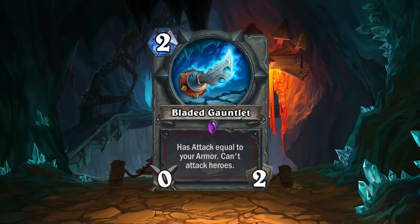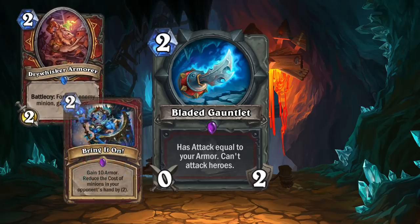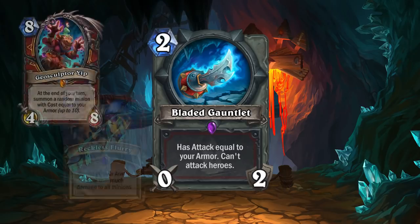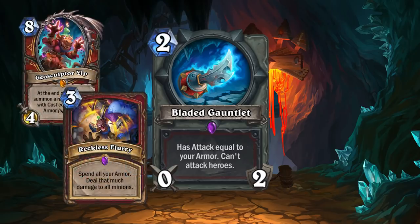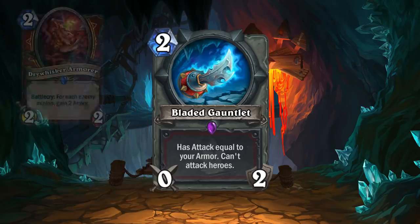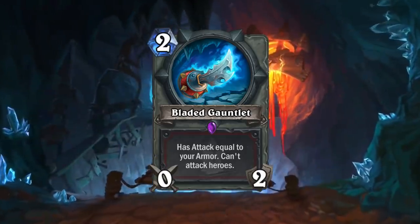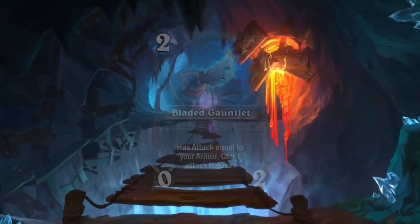Whether you've already acquired the armor or you combo Bladed Gauntlet with other cards, you'll have another way to deal with big threats. The ironic thing is it can only attack minions, which means your hero is going to take damage, removing armor and lowering the weapon's attack stat. So on one swing it can be nine attack, then the next only three. The obvious solution is to give Warrior better ways of gaining armor so they can afford smacking into minions. If Blizzard supports enough cards for armor Warrior in the next expansion, I think Bladed Gauntlet will see some play.